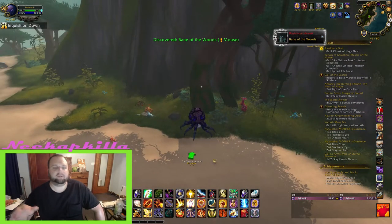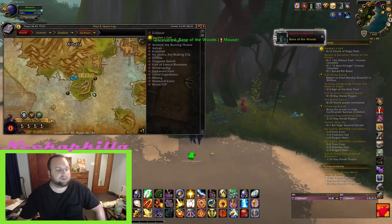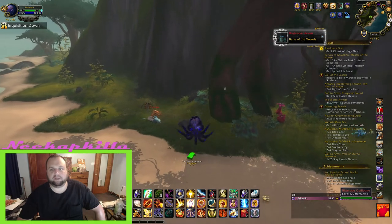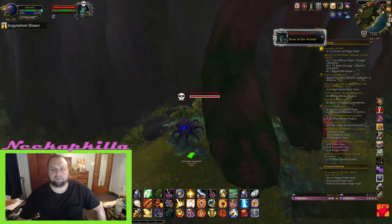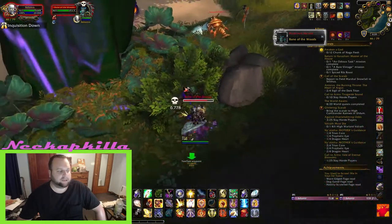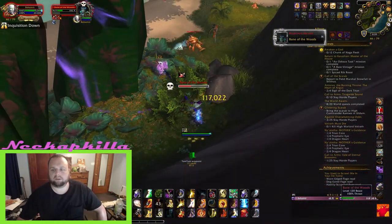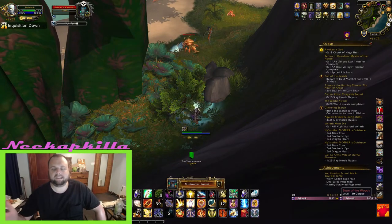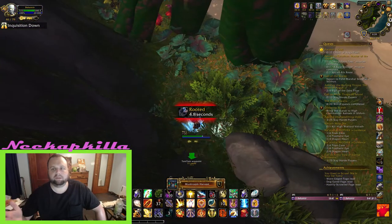Now we're all the way in Zuldazar — a long flight from where we just were. About 45.5, 79. There's a zoom in on the very south shore on the east side of the peninsula. It's just back behind these roots or this tree, whatever it is. This guy will do a frost on-death effect. After you kill this, you'll get the achievement completed. Nice, easy achievement — I love these exploration achievements in BFA.